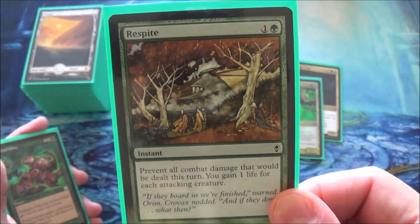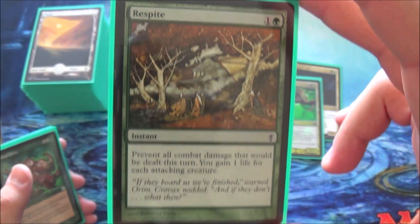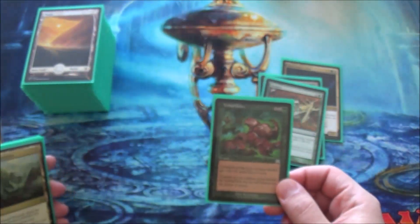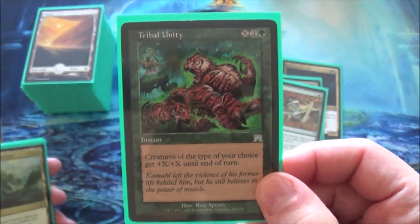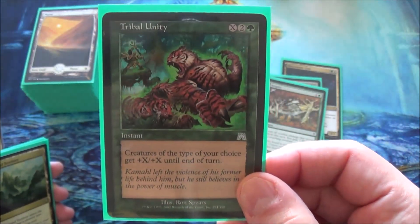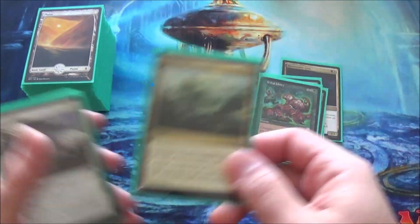Respite took the place of Fog in every deck I ran Fog in — it's one more mana, but much better because I also gain life. Tribal Unity had to go in here — it has cats on it, and it's like a mass creature-type Overwhelming Stampede because you can give it X. Unclaimed Territory is a great card.